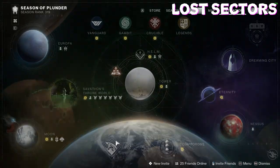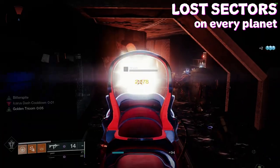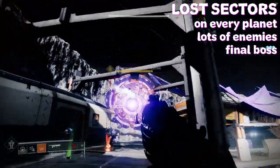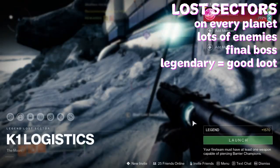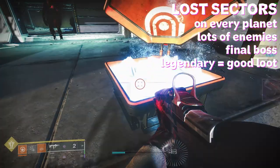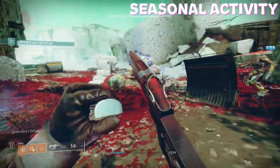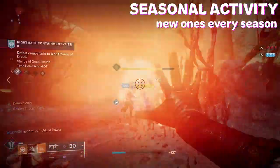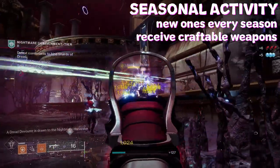Every location in Destiny has a large amount of hidden areas called lost sectors that are home to lots of foes and a relatively tough boss. Every day any one of these lost sectors can become Legendary, granting an increased chance at exotic armour on solo completions. Each season there are also a few seasonal activities you can complete — such as Expedition or Containment — usually for craftable weapons, which I'll talk about later.